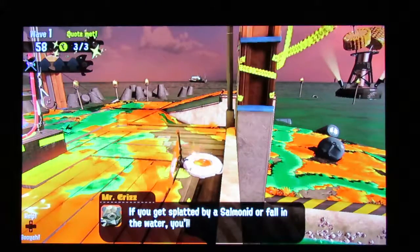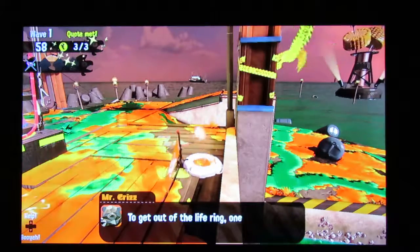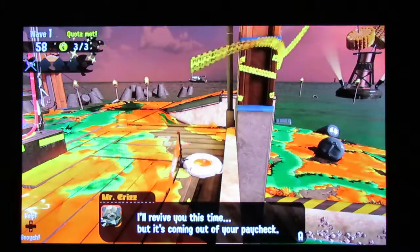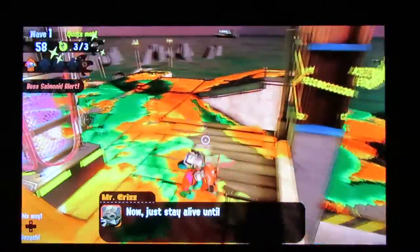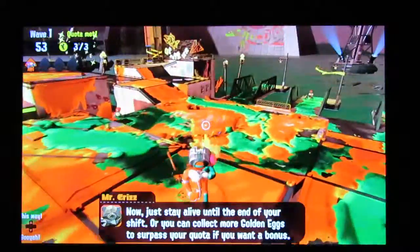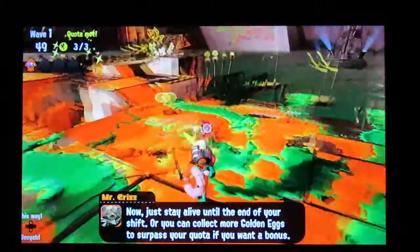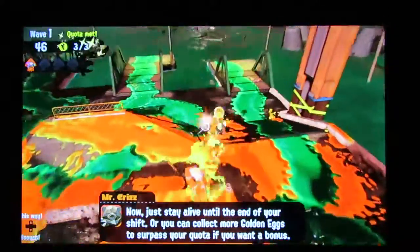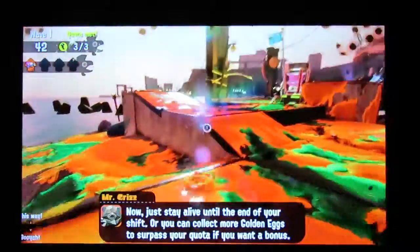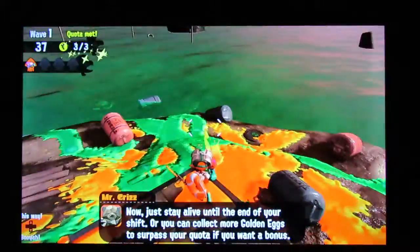If you get splattered by a Salmonid and fall in the water, you'll wind up in the life ring — that's bad. To get out of the life ring, one of your co-workers has to revive you with their ink. I'll revive you this time, but it's coming out of your paycheck. I got a pay cut, but that's okay. This is just like Call of Duty Zombies — that's essentially what you equate this to.